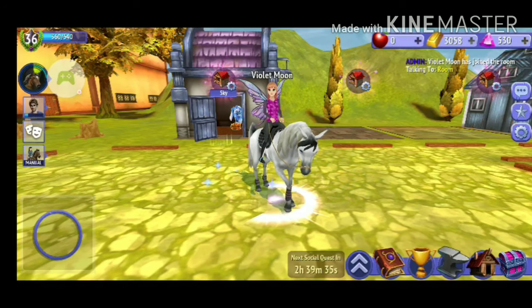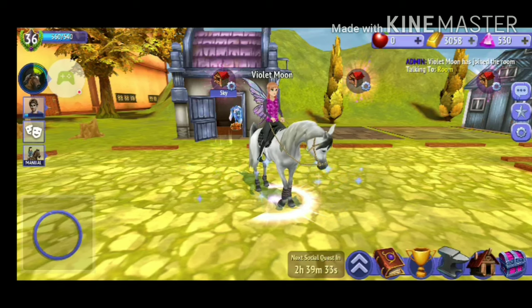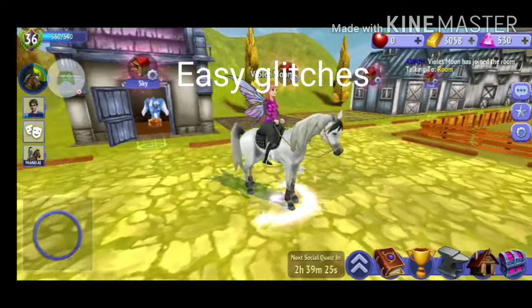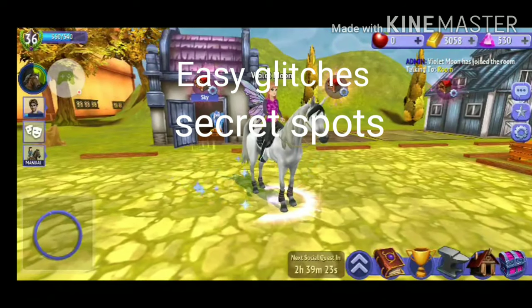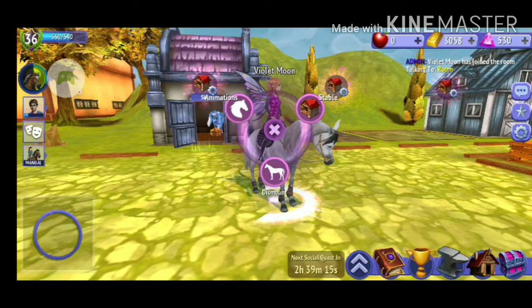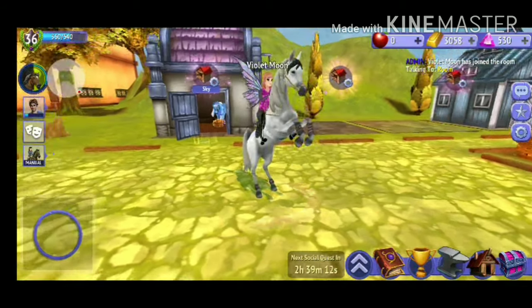I have three categories and one bonus glitch that I'm going to be doing today. I have the easy glitches — the ones that are a bit more common, which I'm going to be doing first. Some secret spots, which I think aren't necessarily glitches but I think you guys really like. And then I have some fantasy arena glitches, and a free wild mode glitch which is the bonus. I think this will be super fun, so let's just go.